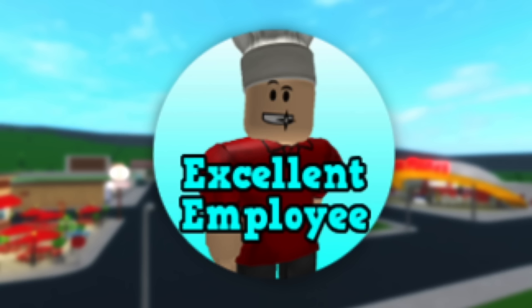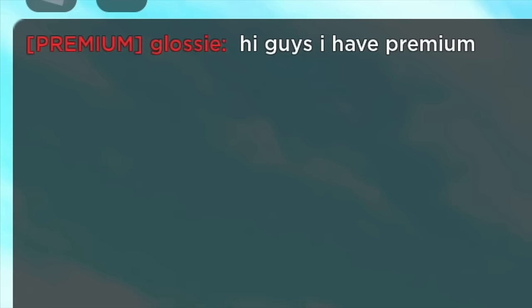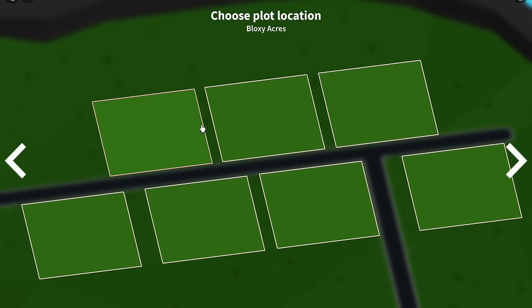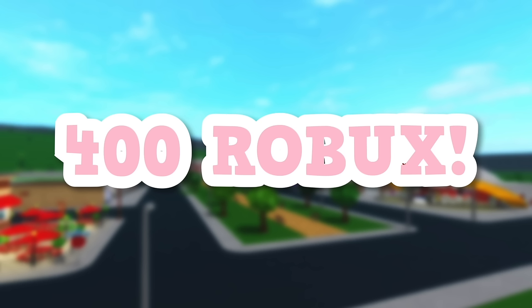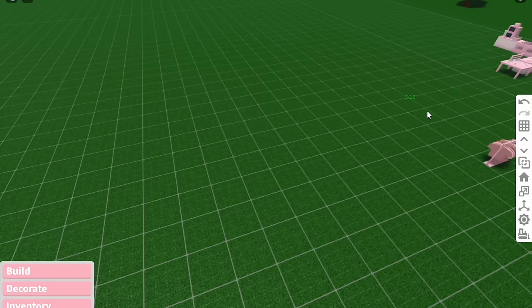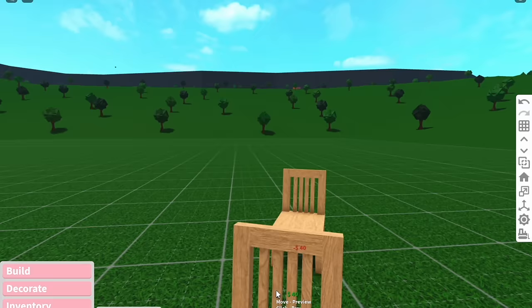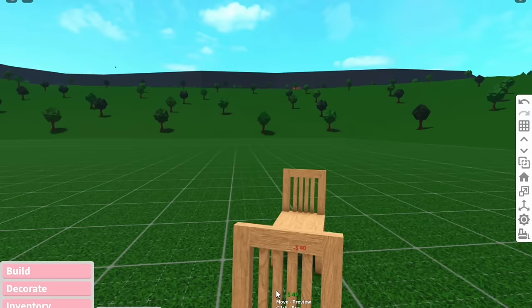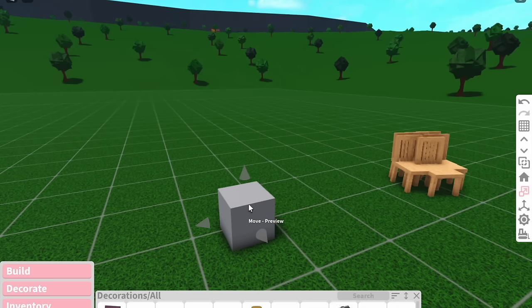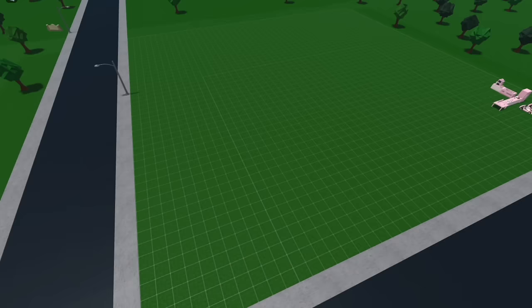Game passes — Bloxburg currently has eight different game passes. Excellent Employee doubles your earnings when working as well as doubling the XP you get, costing 300 Robux. Premium halves your bills, doubles your daily reward amount, gives you a special name tag, increases your donation limit and lets you choose where your plot spawns on the map out of 12 plot spaces, costing 400 Robux. Multiple Floors allows you to build on more than one floor with a limit of up to five, costing 300 Robux. Advanced Placing allows a lot more in build mode including placing items anywhere and resizing items, costing 200 Robux. Large Plot increases your plot size to 50×50, costing 250 Robux.